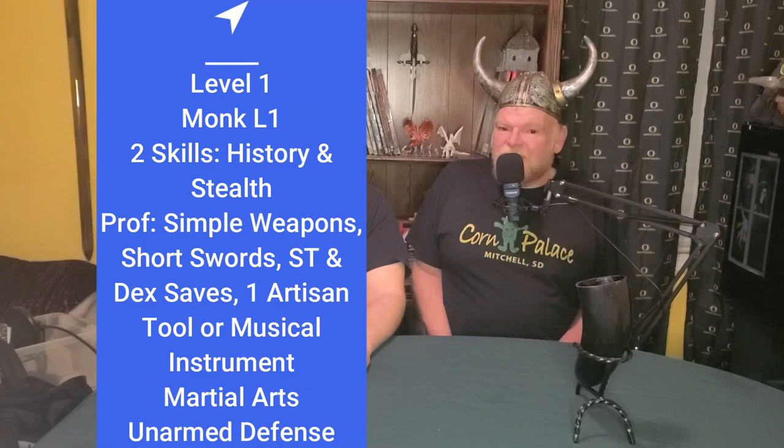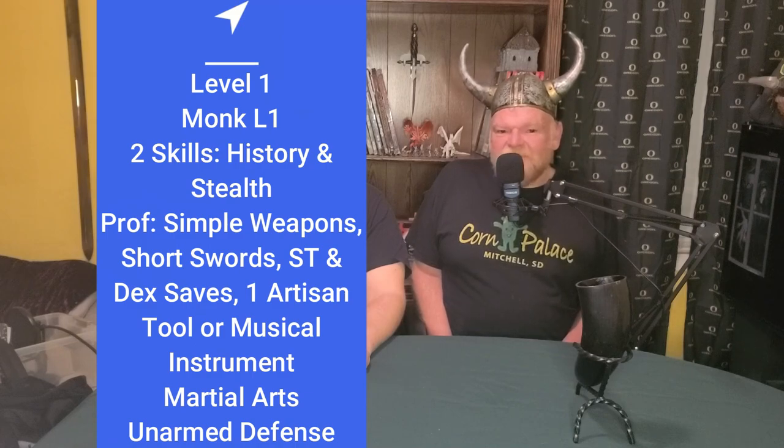We will also carry a pistol. A pistol is a light, one-handed ranged weapon with a short range of 30 feet and a long range of 90 feet, deals 1d10 damage, and has a loading property which we can ignore if we took the Gunner feat. A pistol costs 250 gold pieces, so we may have to start with a light crossbow. We'll also use the light crossbow if we took Crossbow Expert instead of Gunner.